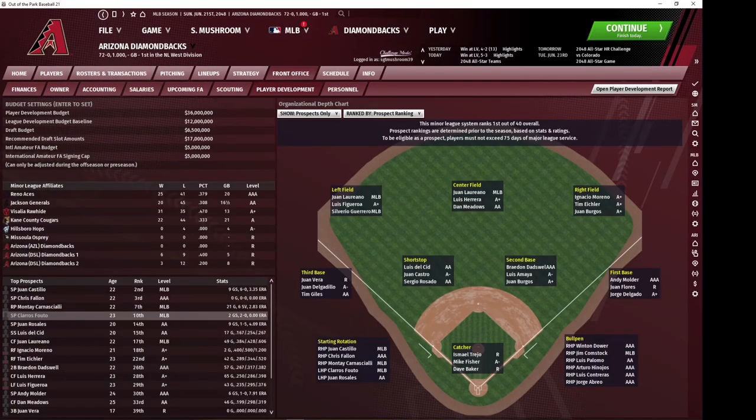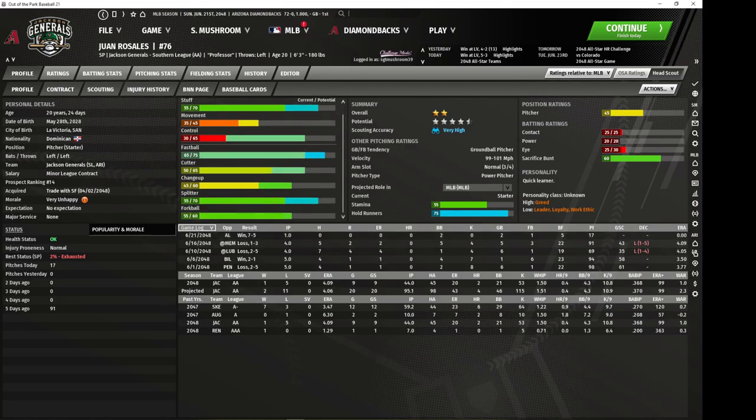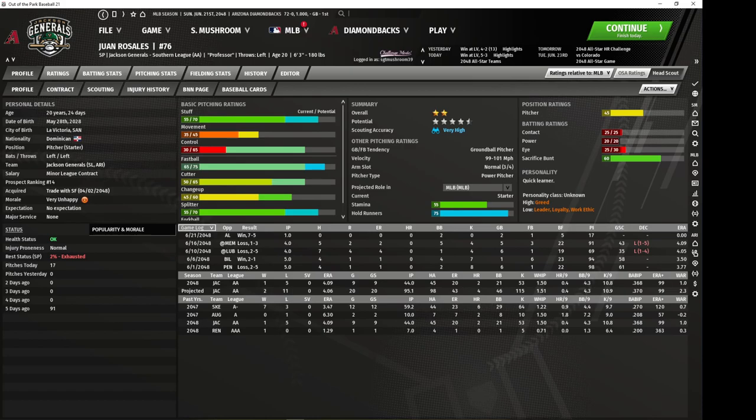Arnaschiali of course was a Rule 5 draft pick. Falto we've already seen with the Angels. Rosales — trade with the Giants. This guy's the best pitcher in the system. He's a ground baller with slightly below-average movement, top shelf stuff, throws 100 miles an hour, and his control is really solid too.